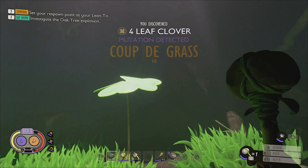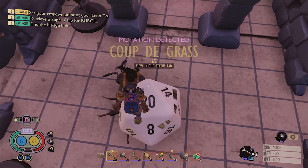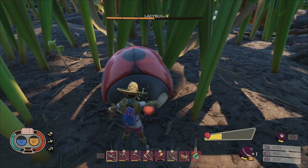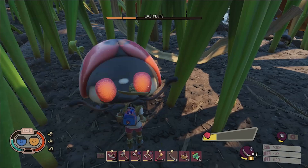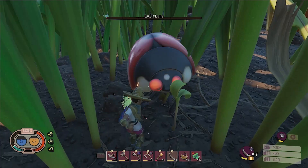Despite being nerfed following the release of Grounded 1.0, the Coupe de Grasse mutation is still one of the best mutations in the game. It slightly increases your chances to land a critical hit both in combat and while harvesting resources like Pebbles and Grass, which means it may take less swings to defeat the next enemy or to collect the next resource, which will save you durability on your tools.